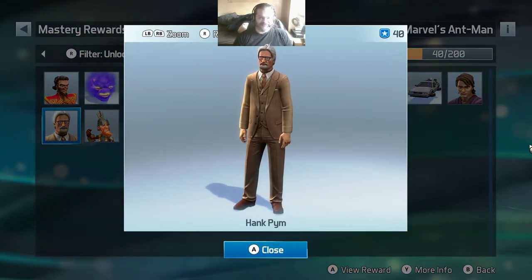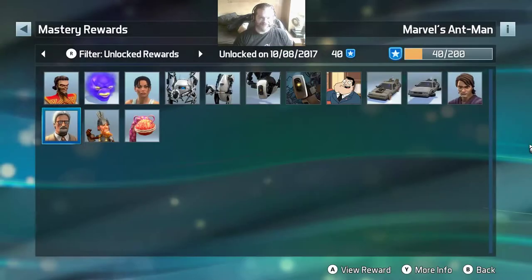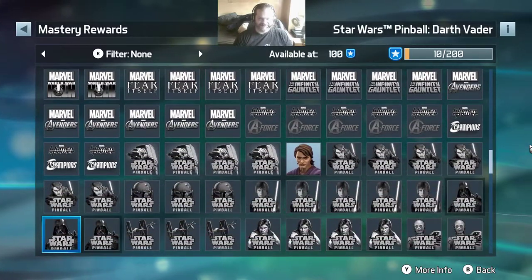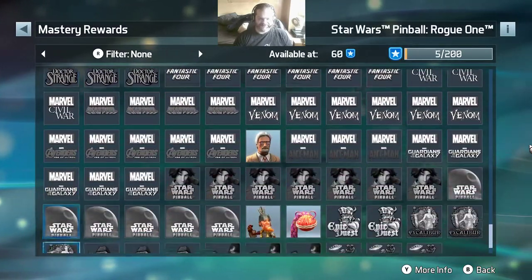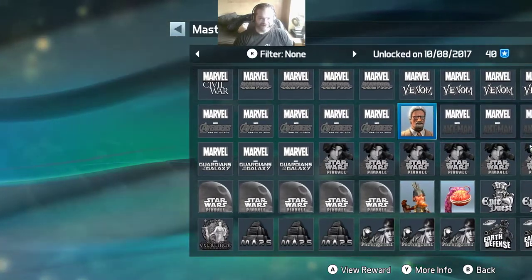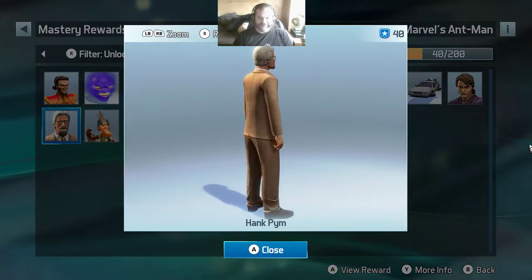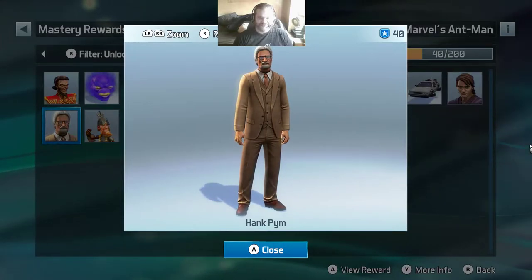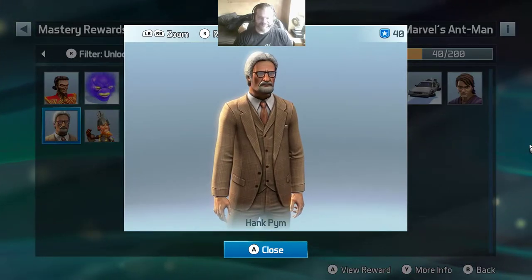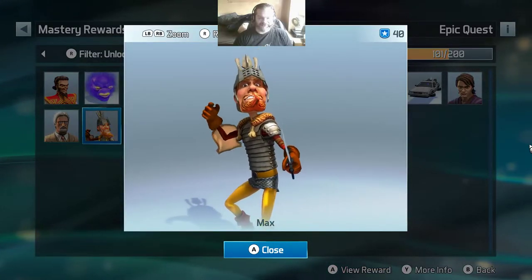There's one character I can't identify at all — turns out it's from Ant-Man, no wonder I don't recognize it. But it certainly looks better than any of the faces in F1 2017. Even the Max figure looks more like a human being than anyone in F1 2017.